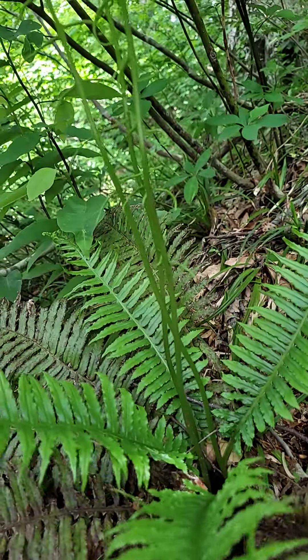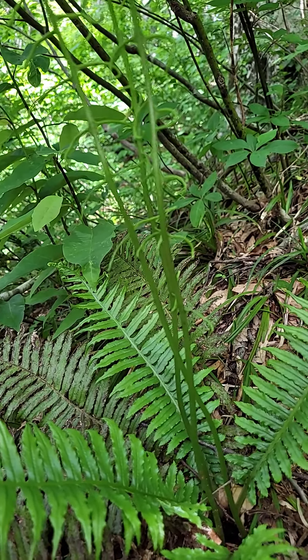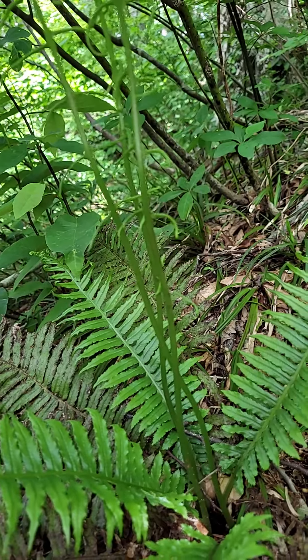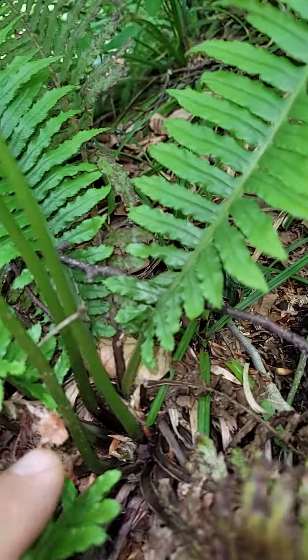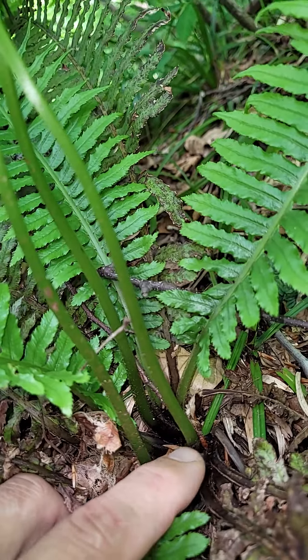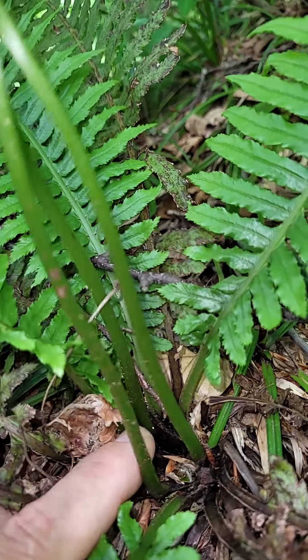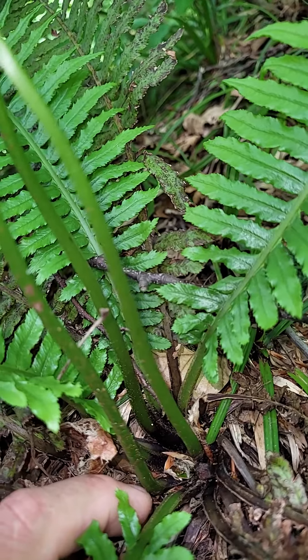What is it? Woodwardia ferns, like Blechnum, also have these dimorphic fronds — sporophylls and trophophylls. And this is a hint. If you go to the bottom of the plant, typically in ferns you might see multiple scales. However, here the bottom of the plant, the base, is almost completely naked.